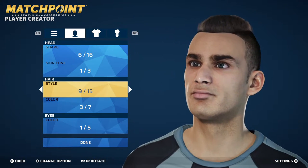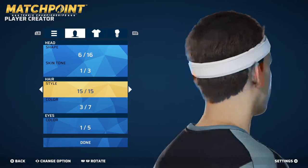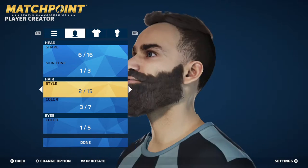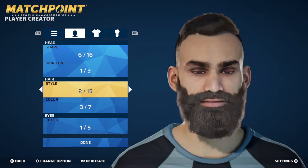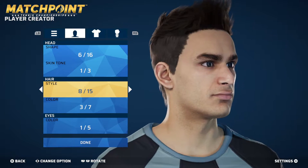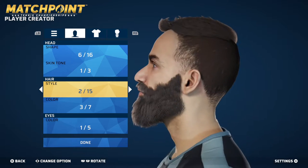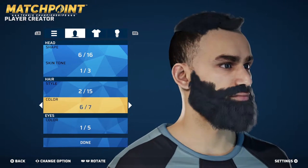For skin tone, you've got a ton of options. We've got 15 options of hair, it looks like. Okay, a headband is considered hair. Interesting — this style automatically adds a beard. Is that the only one that has a beard? Looks like it. Okay, we're going to go with that.